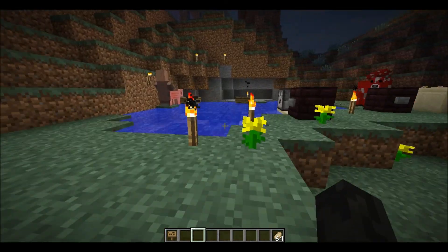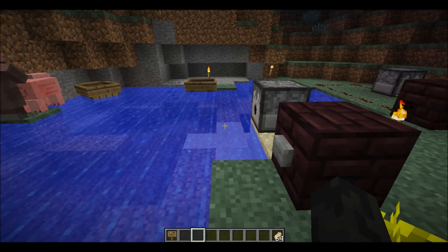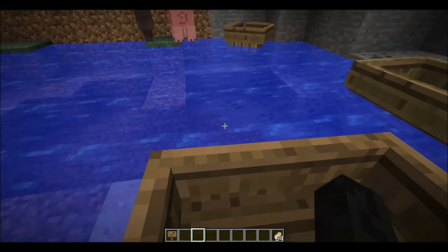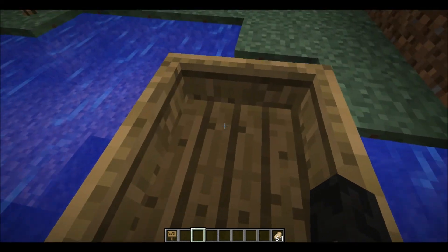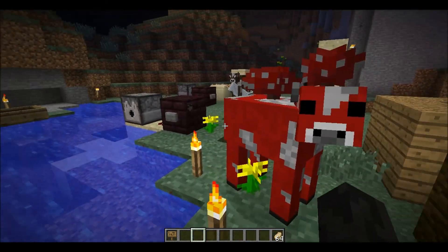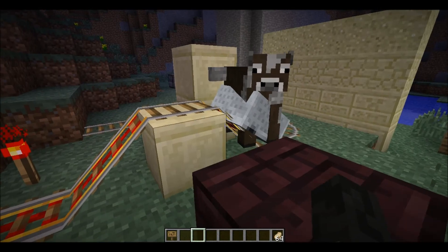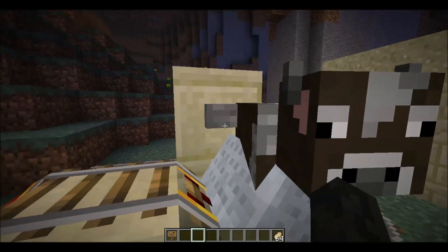Next: dispensers. If you put a boat in a dispenser and aim it out into water, it'll spawn the boat right there. I can go around in my little pool here with the villager. Same thing works with minecarts, which is really cool — you can have minecart dispensers instead of having to stack them up and do all that redstone stuff.